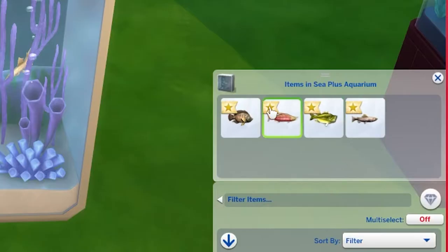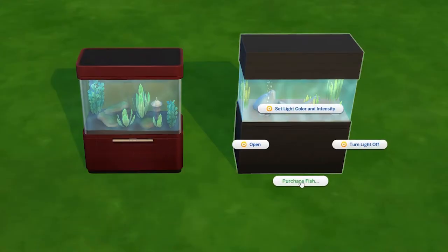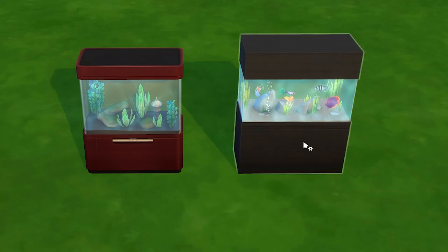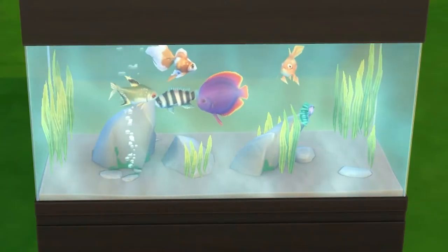The Dine Out C+ Aquarium lets you purchase bass, salmon, tilapia, and trout, and when you choose 'fully stock with fish' it gives you one of each. Both the Spa Day Aquarium Swimming with the Fishes and Perfect Private Aquarium allow you to purchase all the Spa Day fish — the cichlid, discus, and exotic goldfish — as well as the base game goldfish, guppy, and tetra. When you select 'fully stock with fish' it gives you all of them, and in my opinion it looks really pretty.